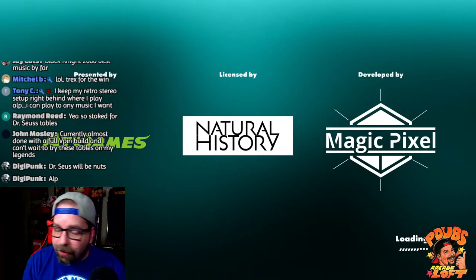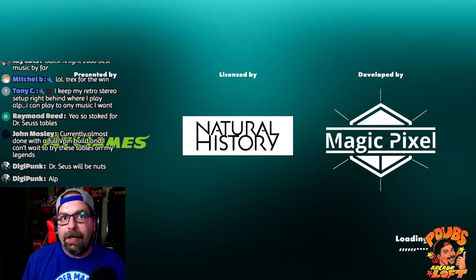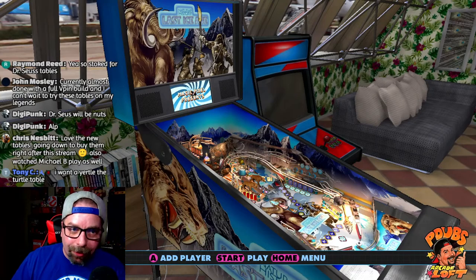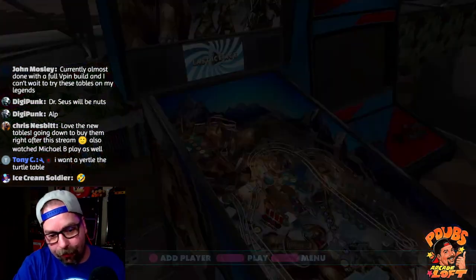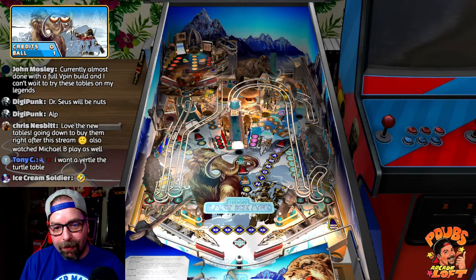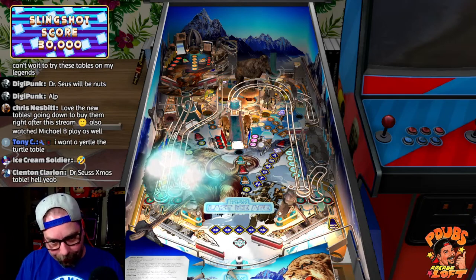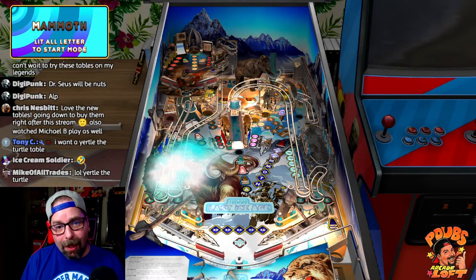I'm actually excited about the Dr. Seuss partnership. Some people are making fun of AtGames for getting Dr. Seuss, but look at the quality of these games. This is just some basic IP — dinosaurs, Ice Age. Imagine them doing Dr. Seuss in this style, especially How the Grinch Stole Christmas — a Christmas-themed pinball table. I think it's got a lot of promise. If Zen Studios can release My Little Pony and if Jersey Jack can do Toy Story, then AtGames and Magic Pixel can do Dr. Seuss. As long as it's a great pinball experience, people will play it. That's the table I'm most excited for.